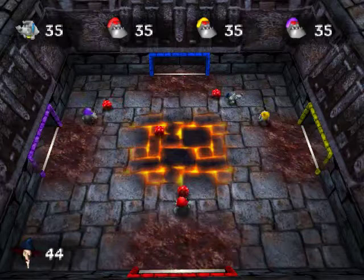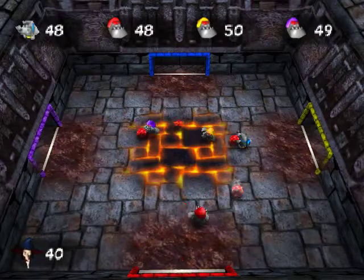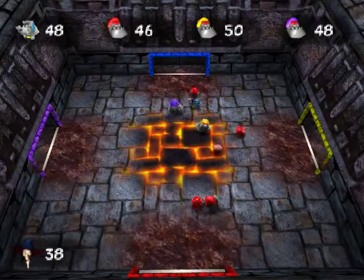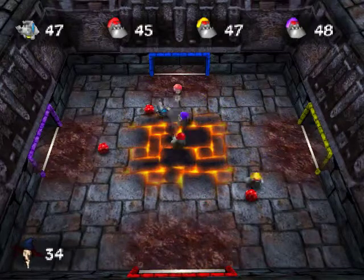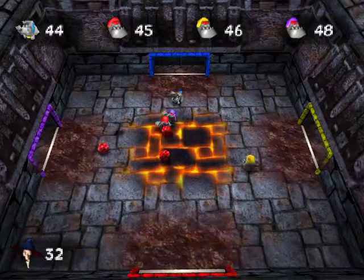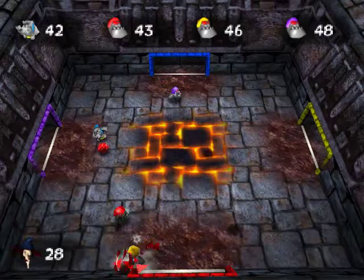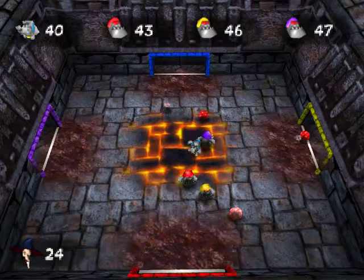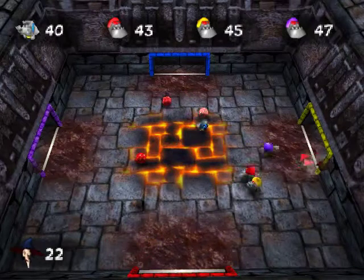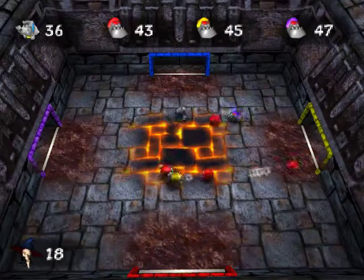They start you off with 50 points, and there's basically a bunch of red ones, and now you want to get them in your goal so that you can keep your score going as low as you can. Some of these balls you're seeing are glowing — they're shining. What that means is they are worth double. Red ones usually make you lose one, and yellow ones normally give you two.